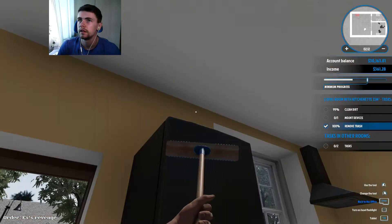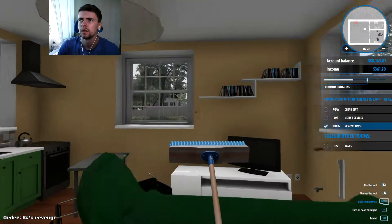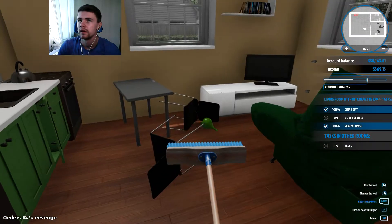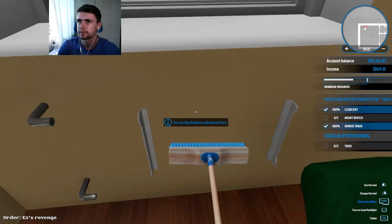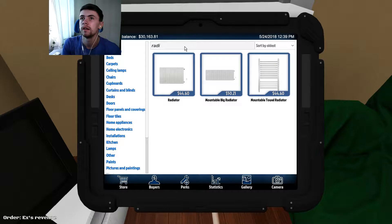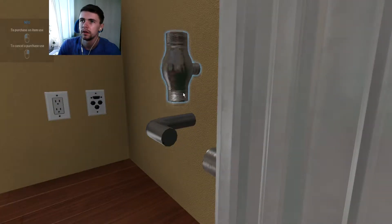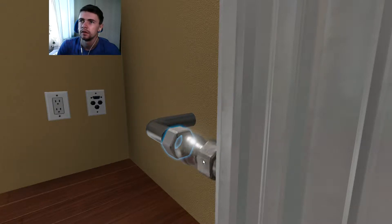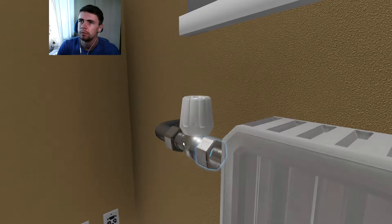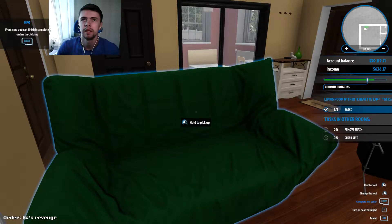Is that all the dirt? I can't see any more dirt. Where is it? There it is — it was on the welcome mat. So now we need to mount the device. We need to go to the store and type in radiator. There we go, 44 bucks. I'm going to mount you on there and then we'll assemble you. You have to hold the button. Boom, boom, boom, and boom. There we go. From now you can finish incomplete orders by clicking enter.